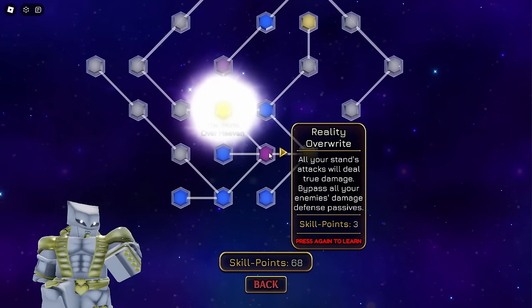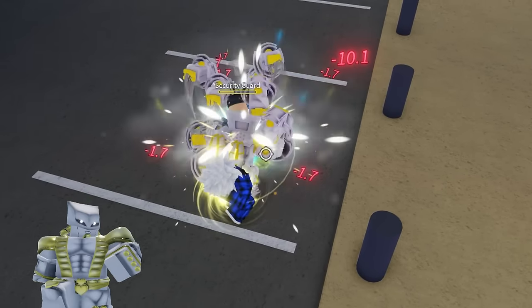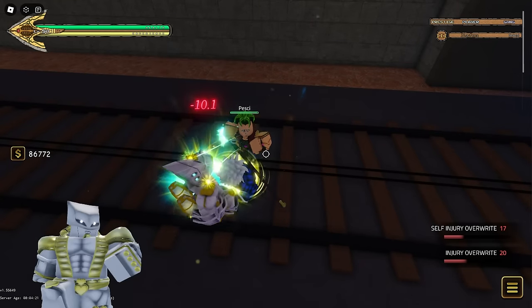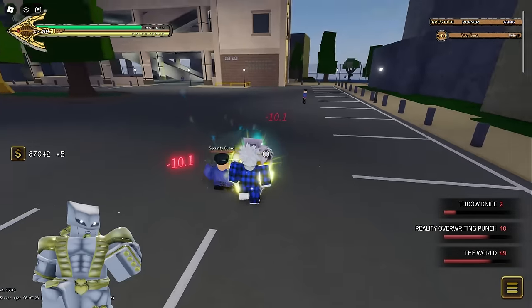In the Order of Heaven skill tree, the stand has a passive that makes all of its abilities true damage, which means your M1s will always deal 10.1 damage. I'd recommend trying to get into as many M1 trades as you can — it doesn't matter if they have Boxing's passive defense, White Album's passive defense, or Spin's hand bonus — you will win the M1 battle and deal more overall damage.